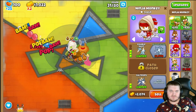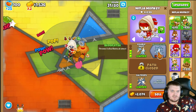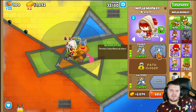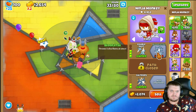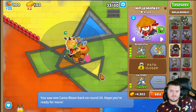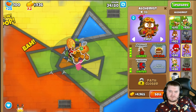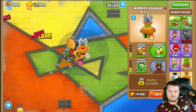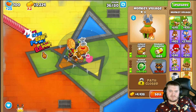We are upgrading this one and saving up for the next upgrade. There we go — 5-0-2 on the ninja, 5-2-0 on the alchemist, and 2-5-0 on the village. Now we are going for this one at 8,000.